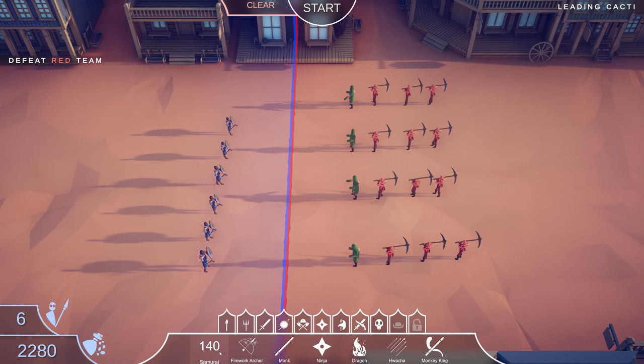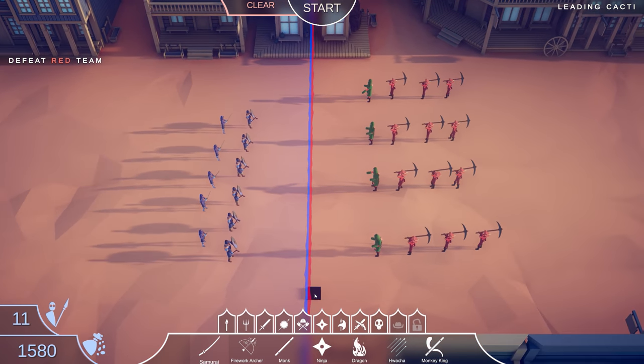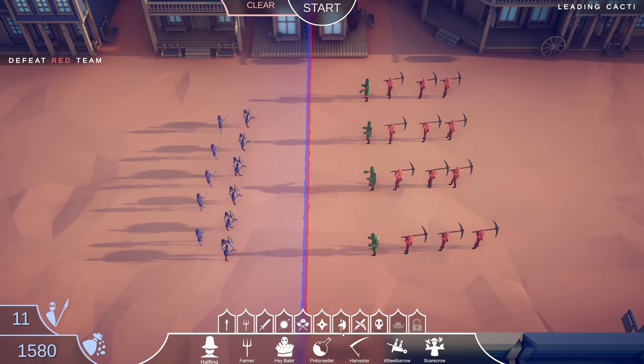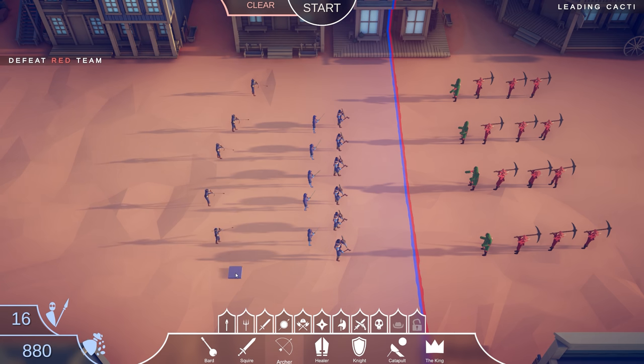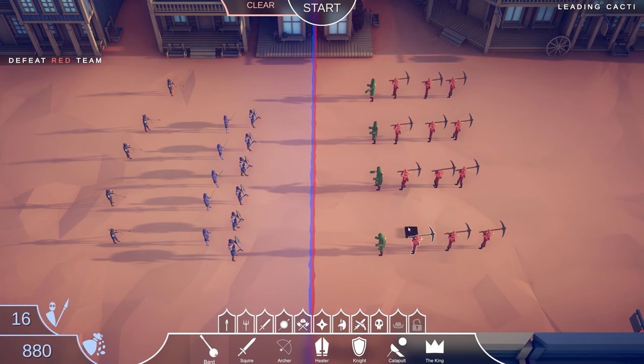We could probably use the samurai as backup for the brawlers. We can get five of them. Definitely want some sort of range to take on the miner guy. We can use a regular archer — maybe five of them. We have $880 left over. Maybe we could get at least one bard — put them right here to maybe lure them over here and hopefully be able to take them out. The bard doesn't always go the same way though, so who knows where he's going to go.